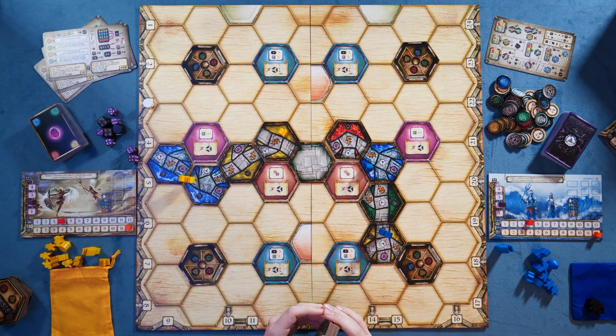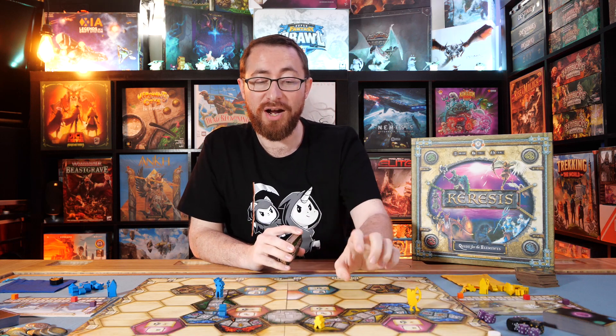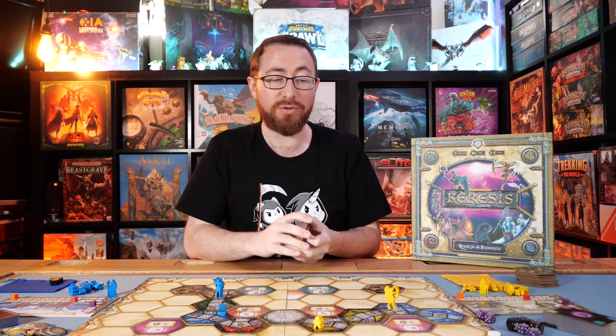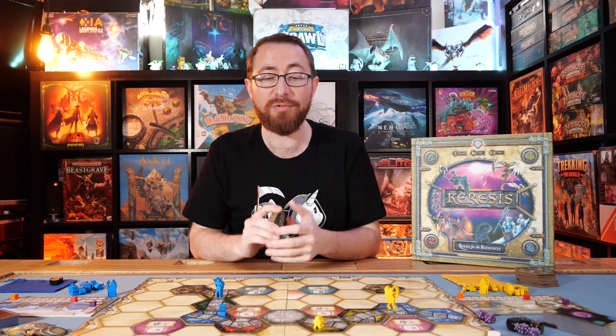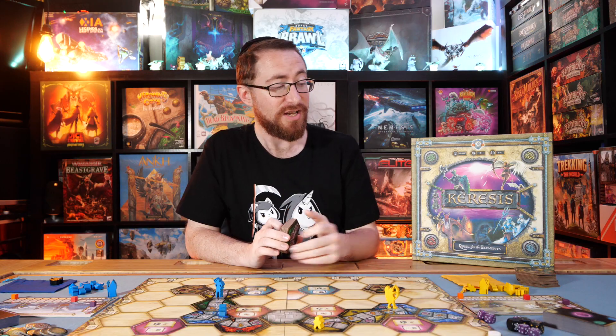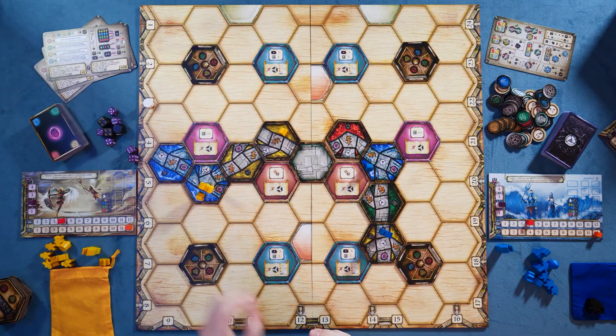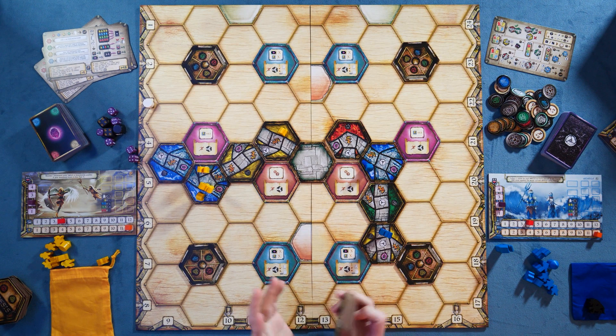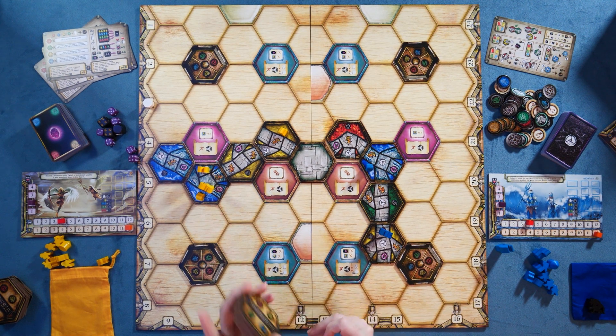Wherever you end your turn, you're going to get the benefit of the various tiles you land on — for better or for worse. Whether it's cards, resources, or recovering your energy, you're going to be wandering around these locations taking different benefits, slowly putting your guards down in different locations, and potentially your shamans as well as the game progresses — doing that to gain control of the tiles and have a little bit more agency.